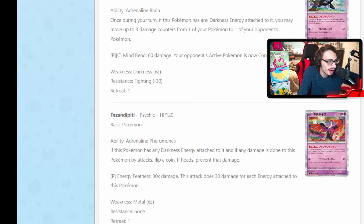We have another new card — Fezandipiti, I think. It has an ability: if this Pokemon has any Dark Energy on it and any damage is done to it by attacks, flip a coin; if heads, prevent that damage. We've seen this type of ability before on Detective Pikachu Greninja, the new Jumpluff from Paradox Rift, and Dragapult from Rebel Clash. It's not a bad ability. It is a basic Pokemon, which is cool, but it does need Psychic Energy. You can play this with Zacian: Zacian Energy on it, then attach Dark Energy from your hand, and then the ability activates. The attack, Energy Feathers, does 30 damage for each energy on this Pokemon — you can ramp the damage up with more energy. This actually isn't a bad card, especially because that ability can be very annoying.